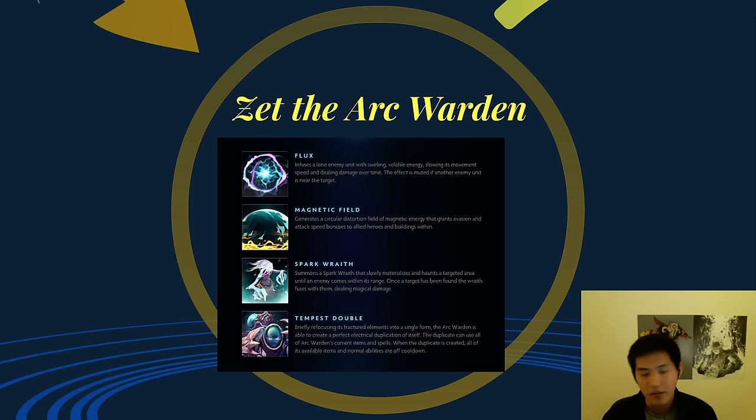If you've never played him in Dota 1, he has four abilities. First one is Flux — it's a nuke but it only works if the target is by himself. Magnetic Field is a good defensive and offensive ability; it gives you and your buildings evasion and a ton of attack speed to units as well, but it's on a pretty long cooldown. Spark Wraith is kind of like a mine except it's visible to other people — you summon a ghost to a position and anyone that walks in the area, including creeps, will take damage and the wraith will disperse. His last one is definitely his most defining skill: it's called Tempest Double. It clones the hero and takes all his spells and items off cooldown when he uses it.